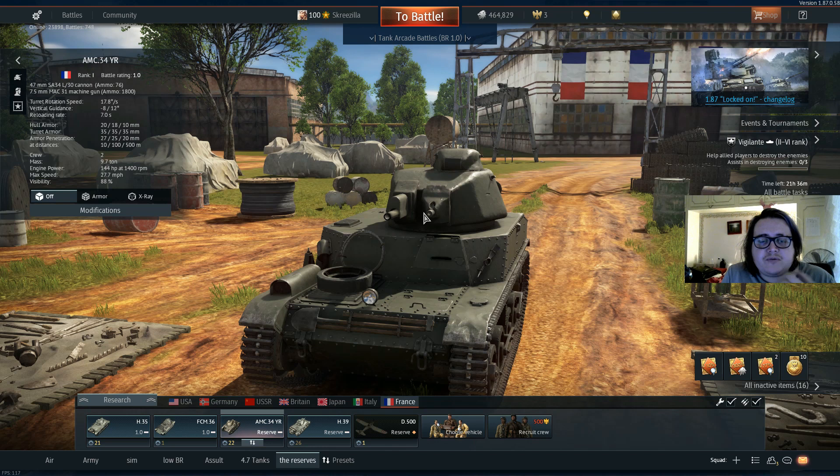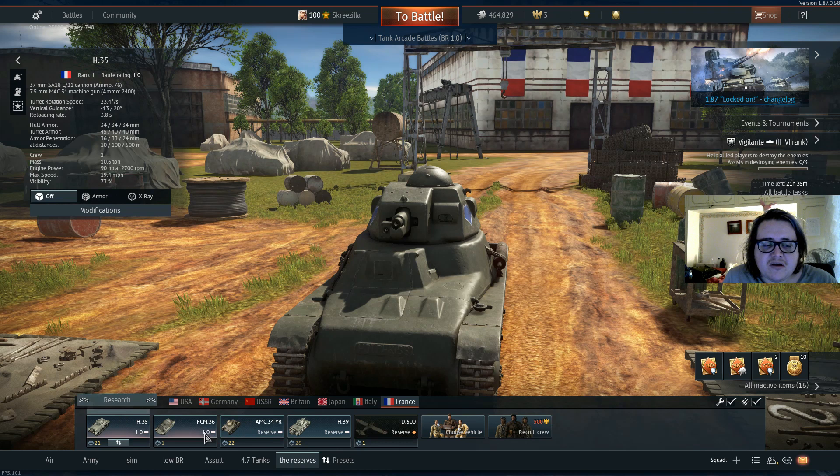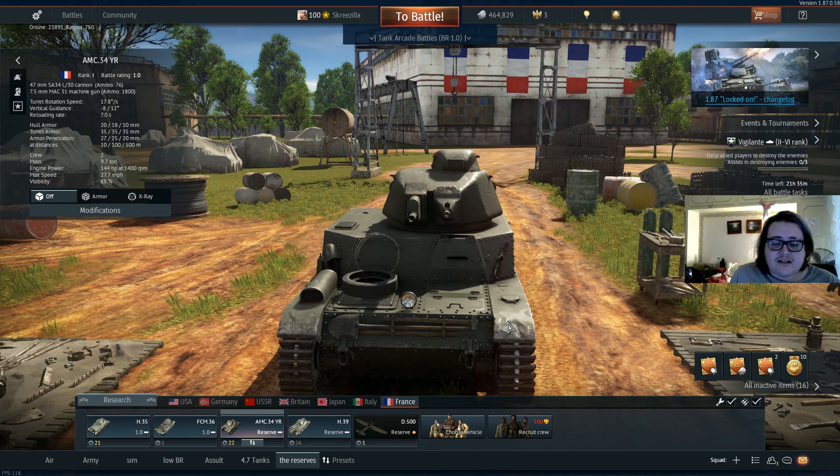You will notice this turret style across French tanks. The H-35, for instance, has that slight dome turret. There was also the FCM, which had a different, rather strange pyramid turret, but later variants started to use the APX turret.